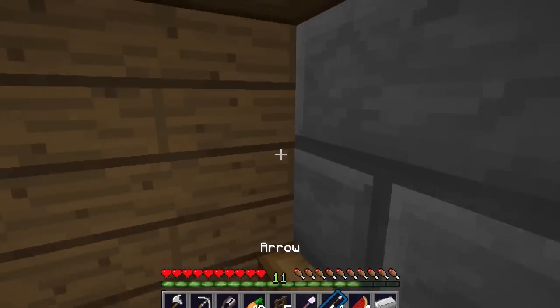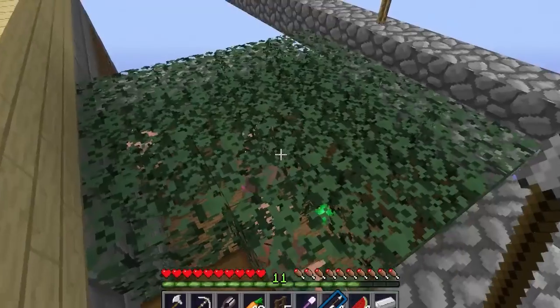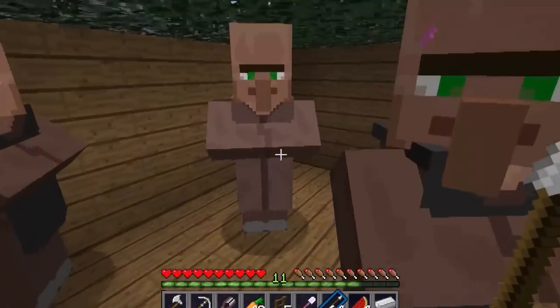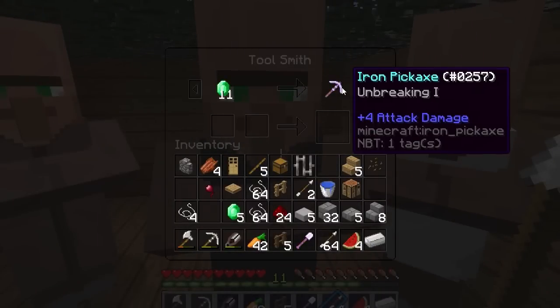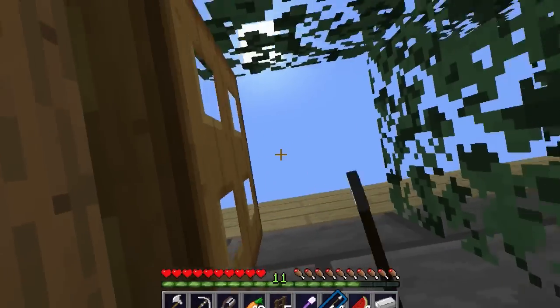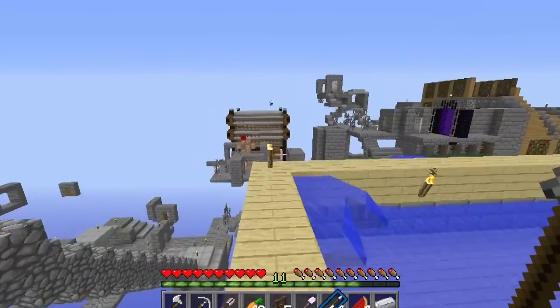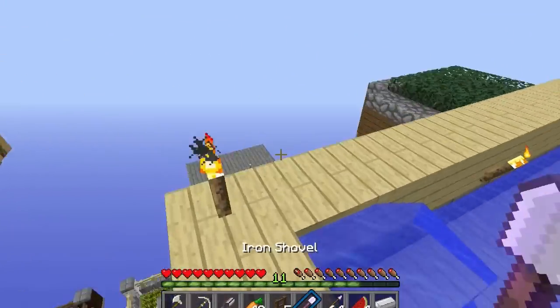I was actually going to buy an enchantment table today and that's still what I'm going to do from my special villager. Let's see what he has — iron, and a Fortune 1 pick — nope. So if we're going to get an enchantment table, I'd better enchant one myself with one level.